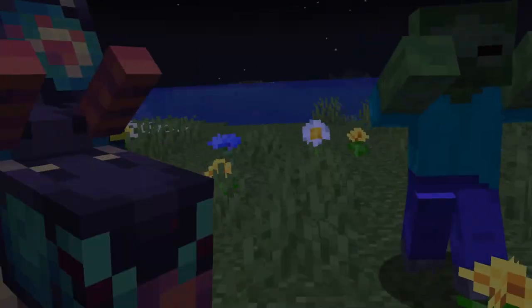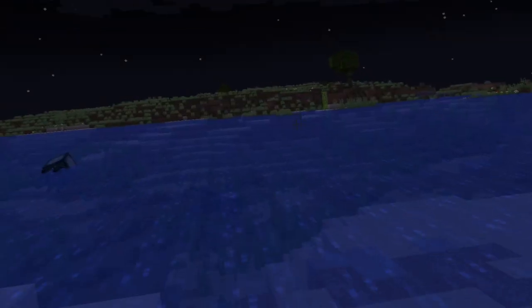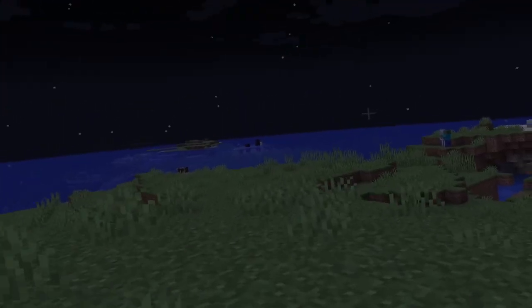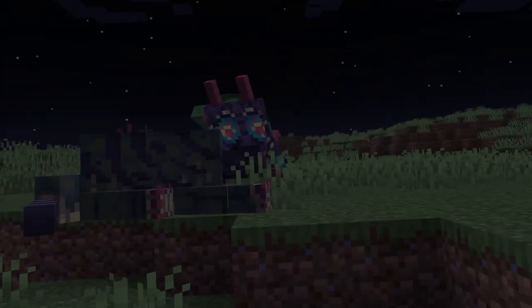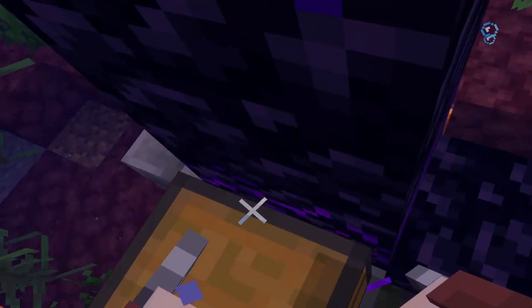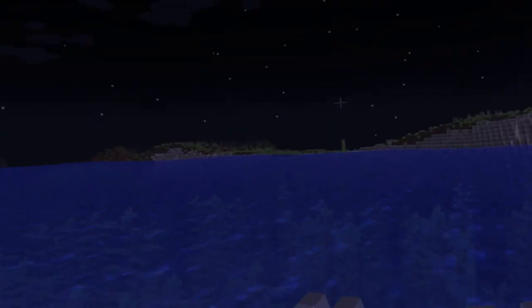Holy moly, that zombie went flying! He's insane. I'm not finding any villages or ruined portals. Oh, no way - there's a ruined portal! I've got to check it out. You stay there. Actually, you kill him first. Is there a gold block here? Usually you can find a gold block. I'm gonna check in the chest - there's a golden apple but no gold. Yep, there's no gold here, which sucks so much.